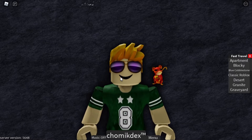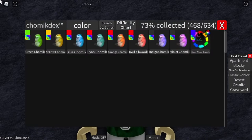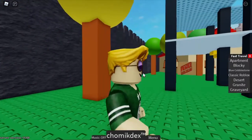Hey guys, and in today's video I'm gonna show you how to get to the RGB realm. You've got to go to every single one of these Chameks except the cyan, because that was added after the colored realm thing.